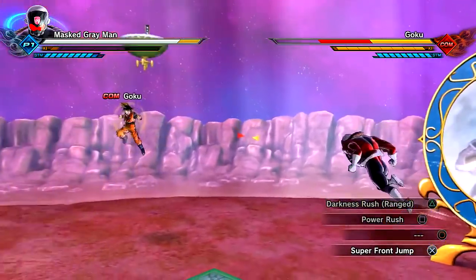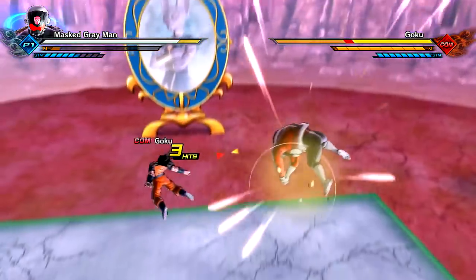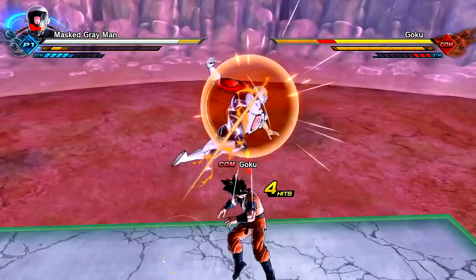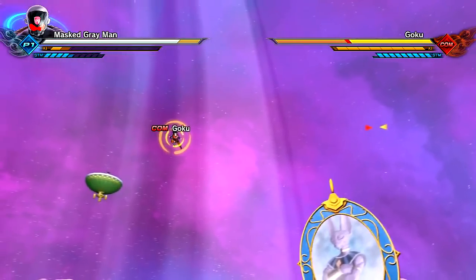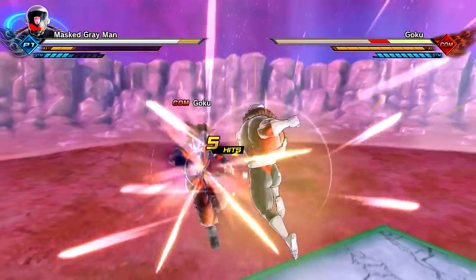We got the burst attack again. Go for a super front jump. 'I am justice, you asshole!' Yes! I turned German there for a second. I apologize. I don't know what's happening. You have the Nova Shenron — okay, I'm gonna shit. I'm sorry.